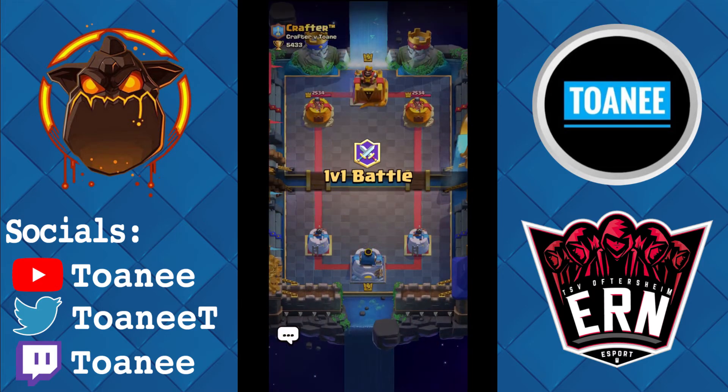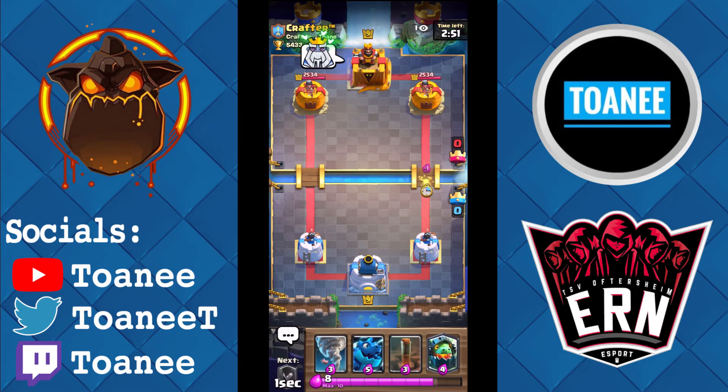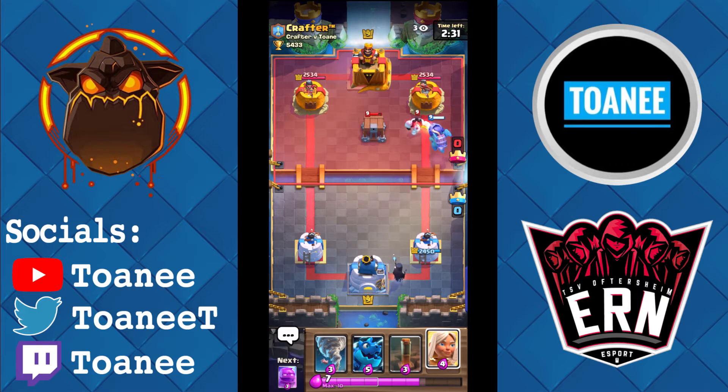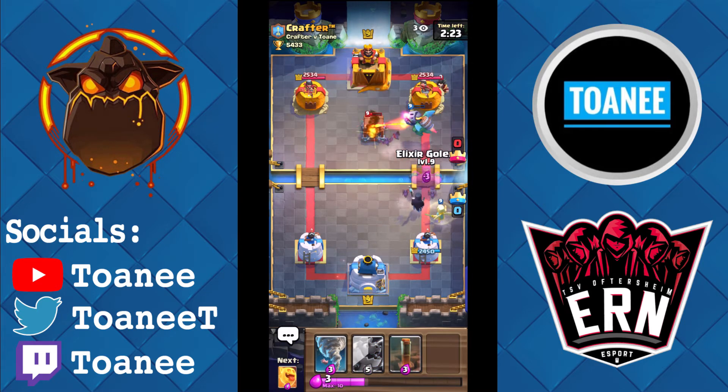Okay guys, here we go, we got Game 3. Good luck thumbs. I have E-Golem — no Baby Dragon obviously, as it is banned. We'll Heal Spirit at the bridge first play, see what he's got. He's got Log. Interesting. Another Ice Golem — Log deck. Interesting. We'll see what he has. Cage. I almost said it was Pompeo deck, but it definitely isn't. I don't know what it is. I'm gonna go for a push early on.